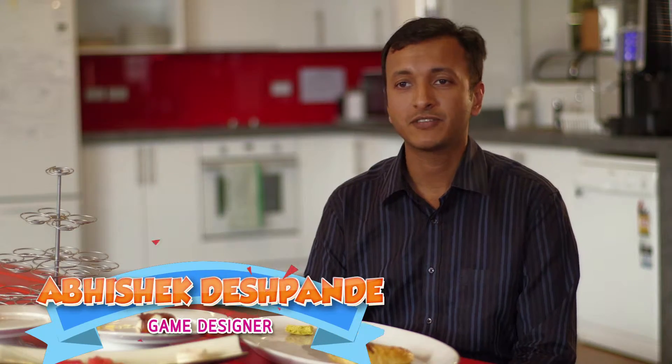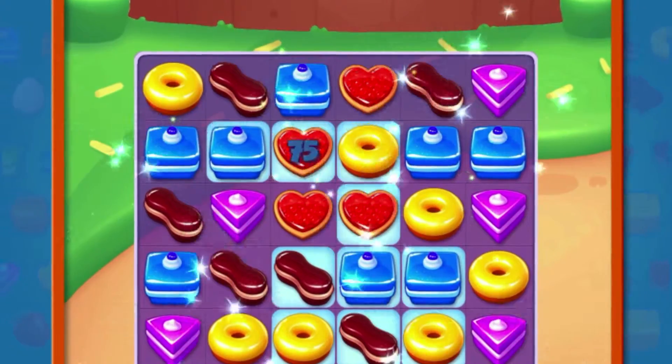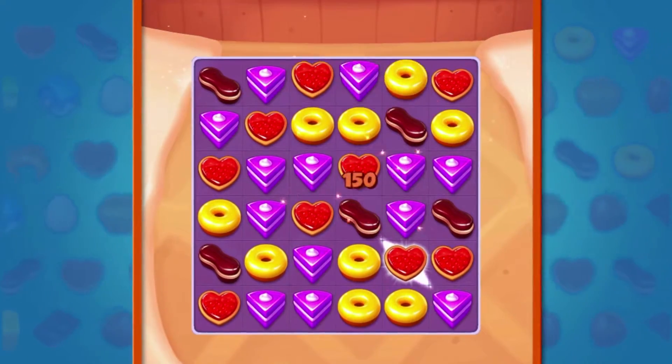The most innovative feature in the game is the diagonal swipe. This feature allows players to move the pastries in all eight directions, giving them an extreme amount of freedom while playing and adding a dash of strategy into the mix.